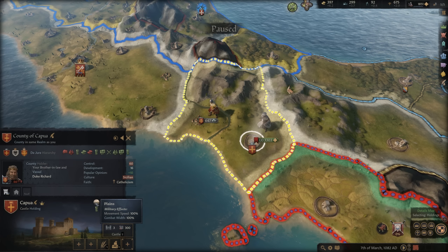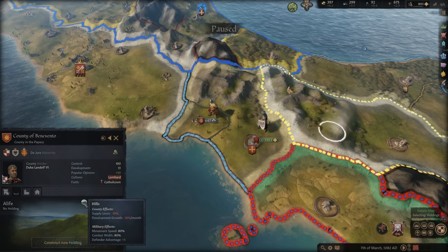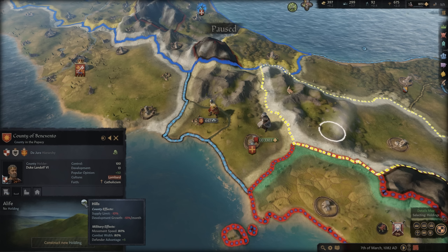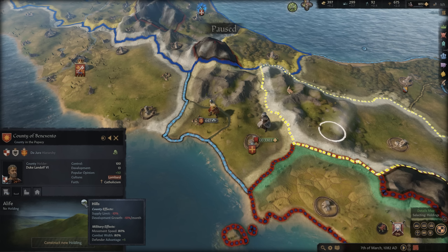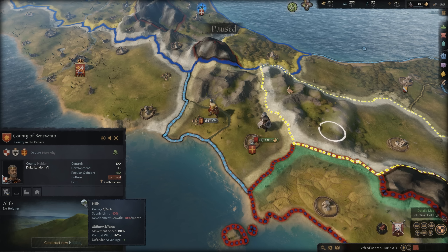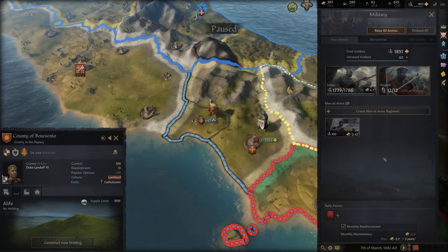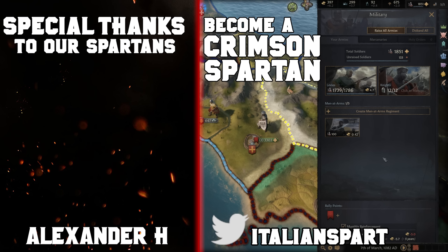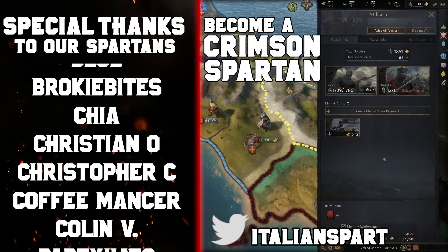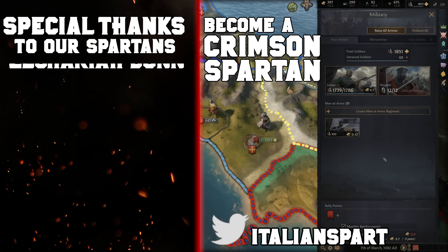Siege progress increases based on garrison supplies, health, and whether you have siege weapons breaching the walls. That thing went from seven months to almost nothing. We have taken the war target — the duchy of Capua — and we press 'Enforce Our Demands.' We got the duchy of Capua. Terrain matters greatly: plains offer 100 combat width, hills 80. Make sure you're not jumping into a situation where you can't bring a superior army to bear, and use mountains, hills, or forests to your advantage — especially with archers, which get bonuses in forests.